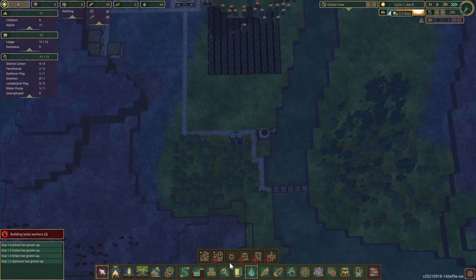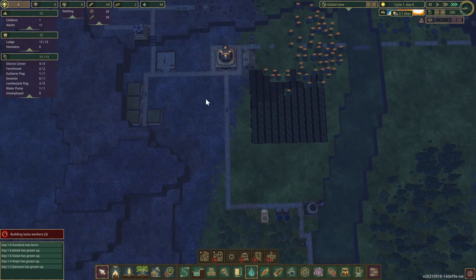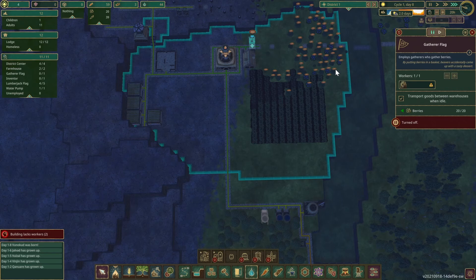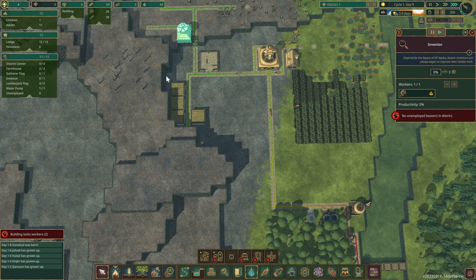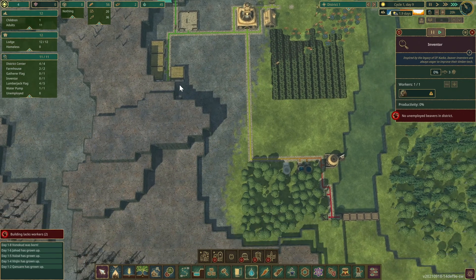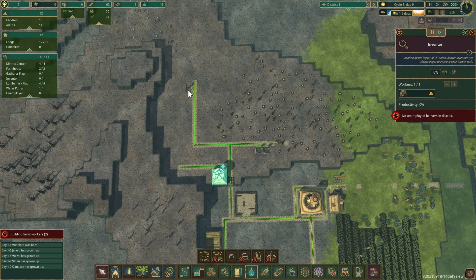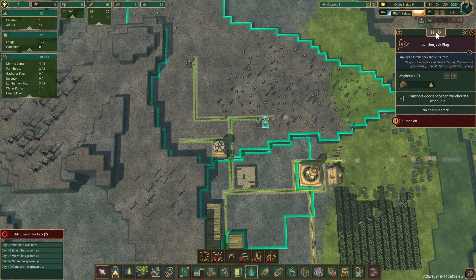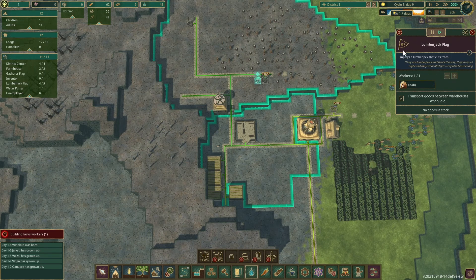I do want to put a couple more water tanks. Get one of you off that berry job and hopefully you'll go to science. I'm going to pause one of you and get someone working on science. I'll pause another one — there we go.